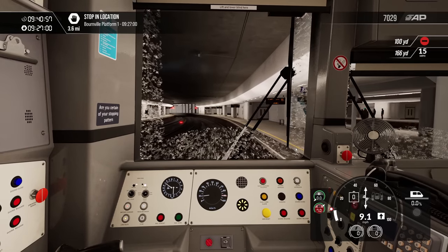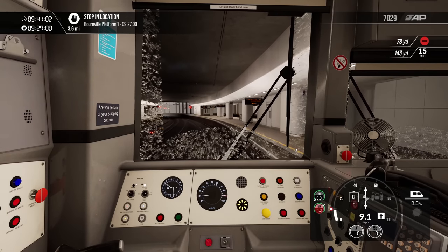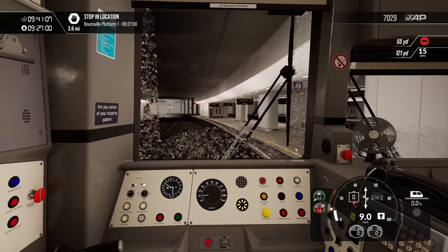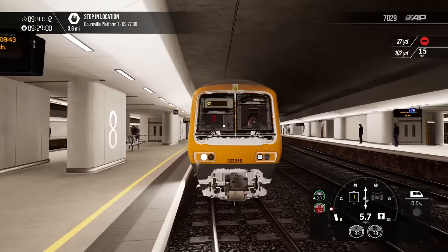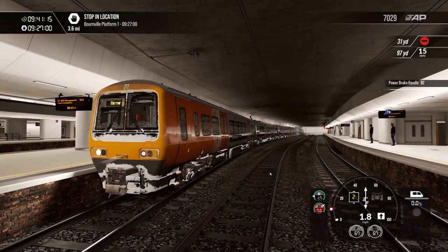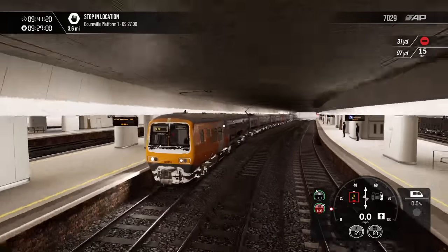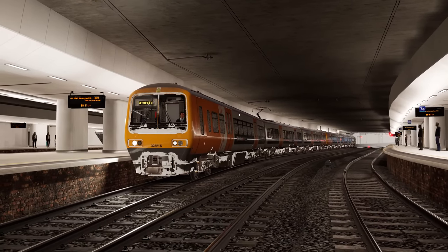Well, there we go - that is the Cross City Line for Train Sim World 3. Let me know what you think. There's a link in the description, you can go and check this out. It's £29.99 - you might get it on a Steam sale, who knows. Let me know what you thought of the video in the comments, and do leave a like if you've enjoyed the video - it always helps me do a little bit better. That's pretty much everything from me for today. Thank you so much for watching. I'll see you next time. Cheerio, goodbye for now.